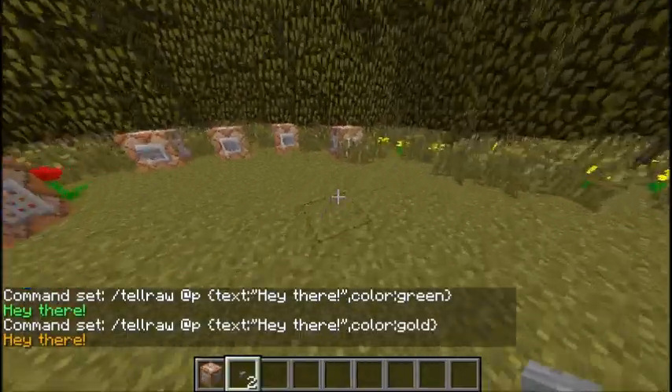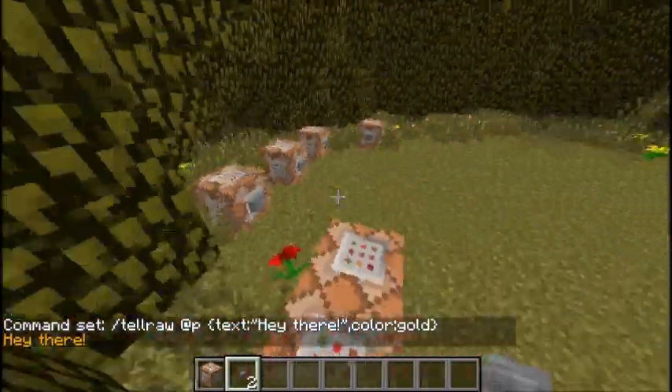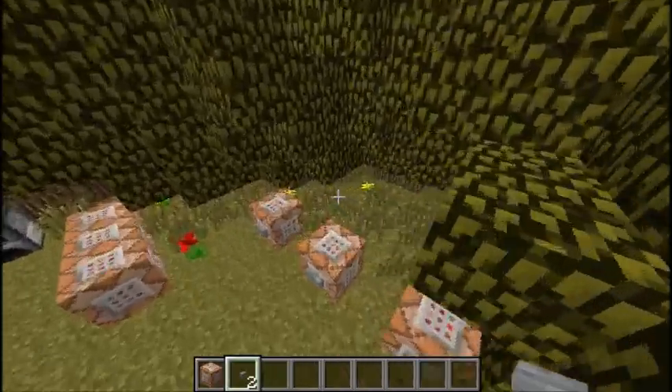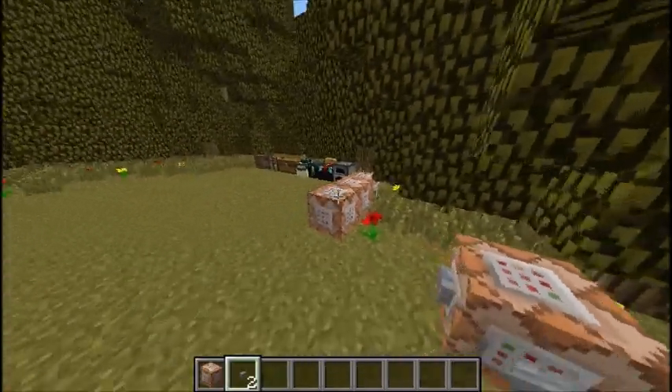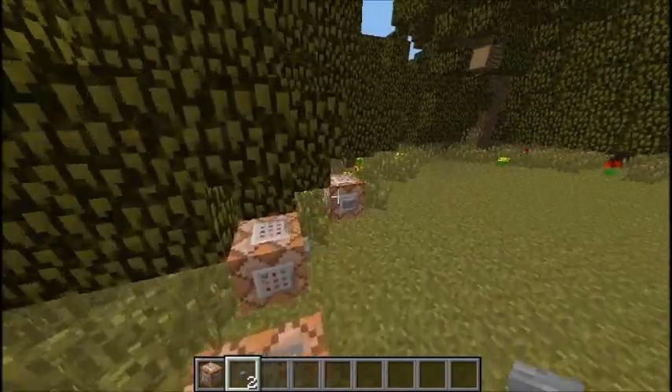This can only do the colors that are supported in Minecraft, so just Google a list of those or I might put it in the description. That's all there is to it — that's how you do colored text in Minecraft 1.7. It's pretty sweet. This is a really good feature for custom maps. So enjoy, and thank you for watching.